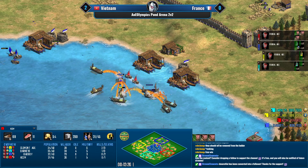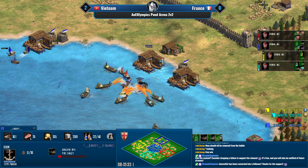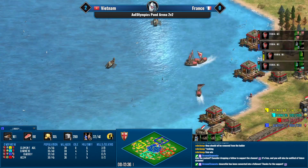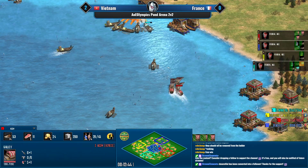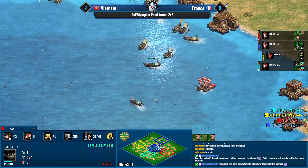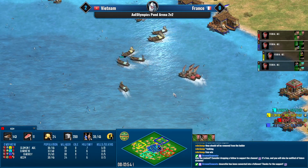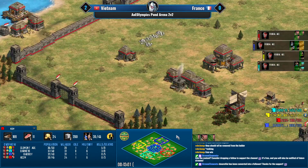As long as you push your opponent off the water in a reasonable time it's not a massive issue. ACCM and Bad Boy have been consistently willing to take short-term losses on water to win it back in castle age. The fire galley numbers are getting very high very quickly for the French, and they look far better in this game than they have so far in the series.